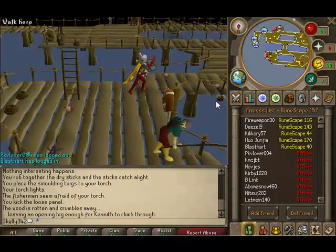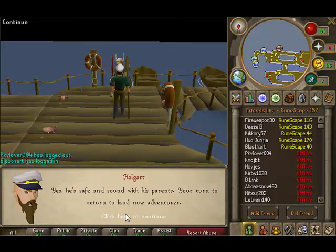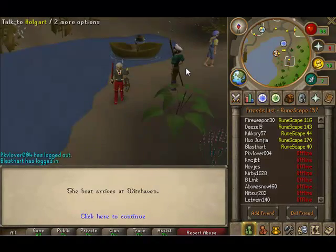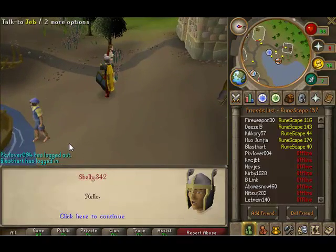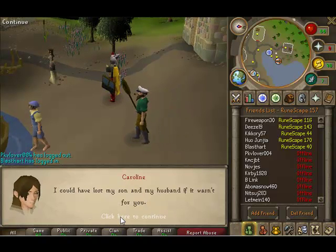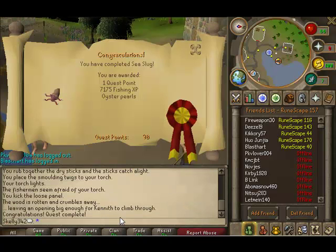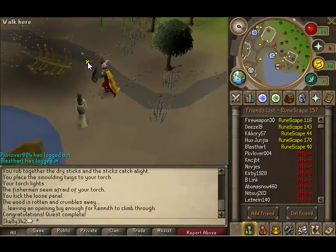We can talk to Hogart and we're just about done this quest. Let's talk to Caroline. We are done — 7,175 fishing EXP and oyster pearls, and one quest point, which isn't bad. Thank you for listening to my quests. If you have any comments, ideas, or suggestions for next quests...